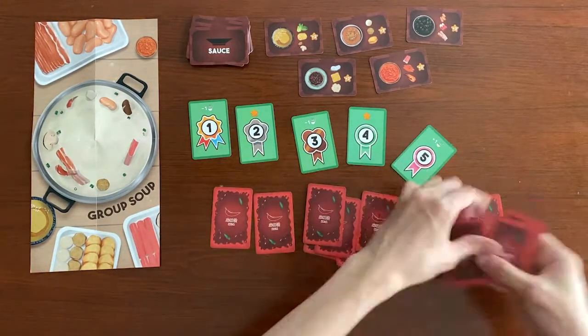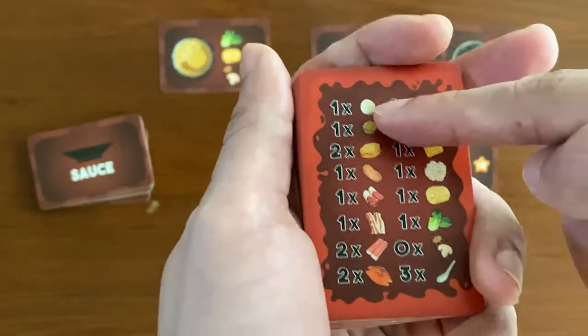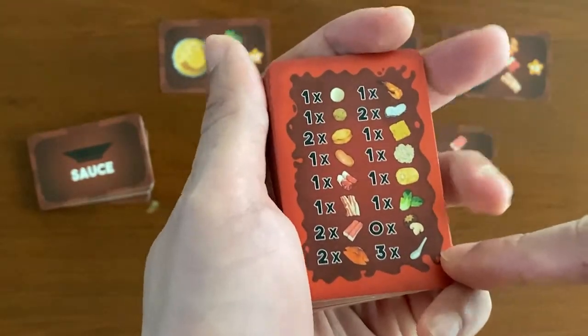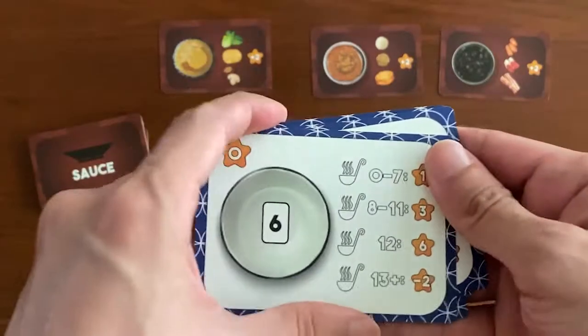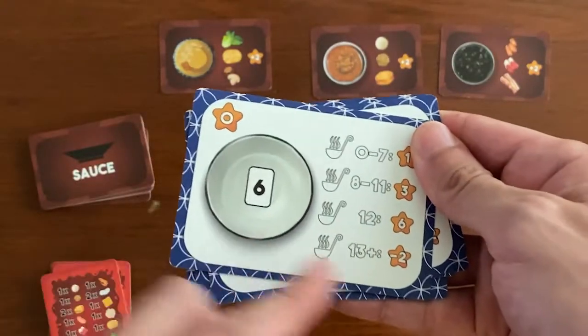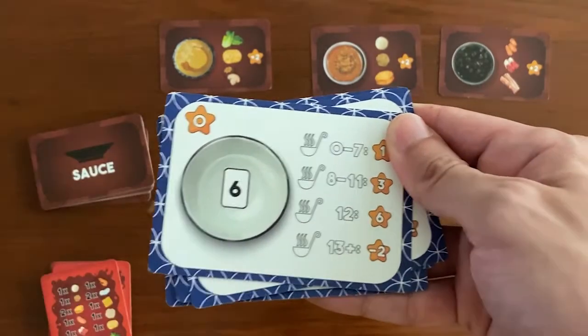Spread out your soup cards in front of you and you are ready to go. At the start of your turn, examine your menu card and available source cards to help you decide on the best bowl to pick, which may affect your final score. Beware that each bowl can only hold a limited number of ingredients, and exceeding that capacity will result in demerit points.